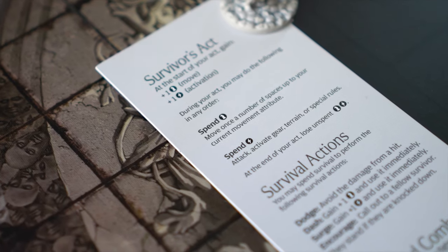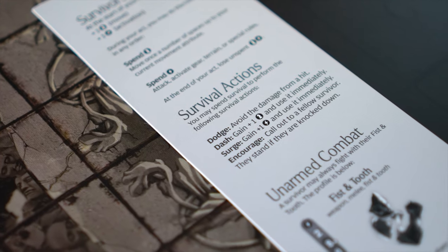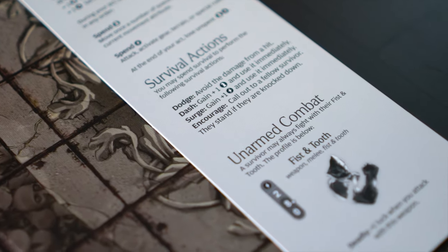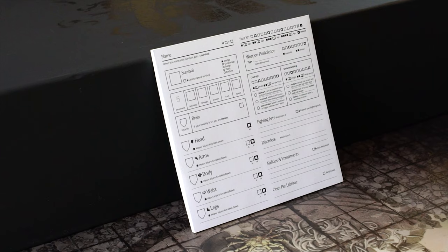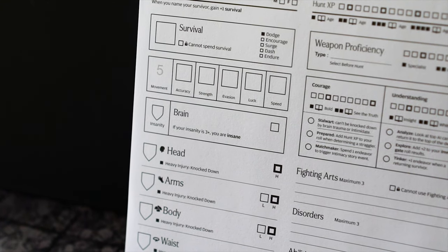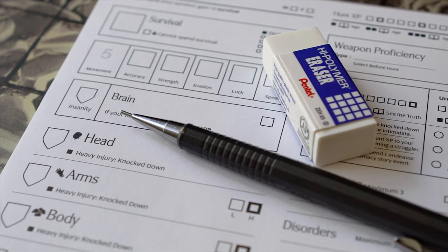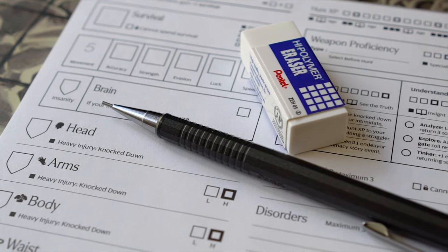On the left hand side of the gear grid there is some information about the survivor's turn, actions they can take, and unarmed combat which we'll go over later. Next, these survivor record sheets — you'll want to tear out four, one for each survivor. This is where you'll record all the important information about your survivors. Now grab a pencil and an eraser, you'll need them.